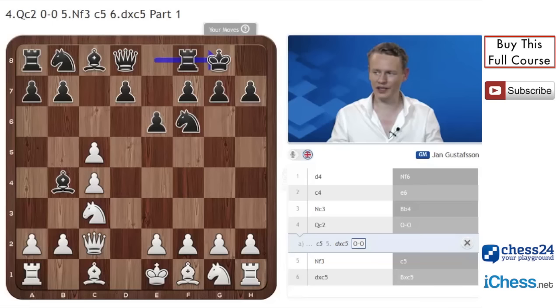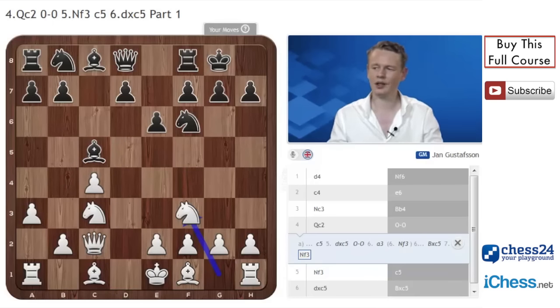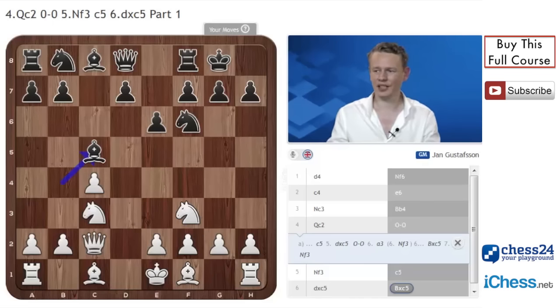Here the main move is castles, and now Nf3 would transpose to the position we just saw. But the main move instead of Nf3 is once again a3, and now black takes on c5. We spent a tempo on the move a3 to force black to take there, while a3 is quite a bit less useful than Nf3, which white would normally play. Even on these lines, white is supposed to have good chances for an opening advantage, but not having committed the knight to f3 gives us even more chances. This is the reason bishop takes c5 is not very popular in this position, and rightly so.